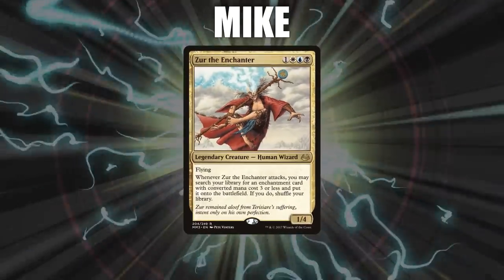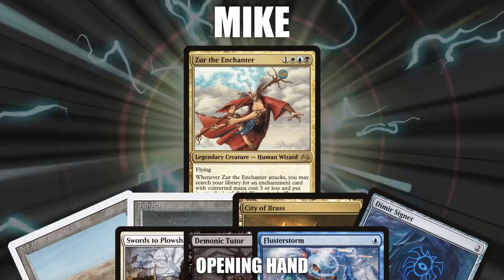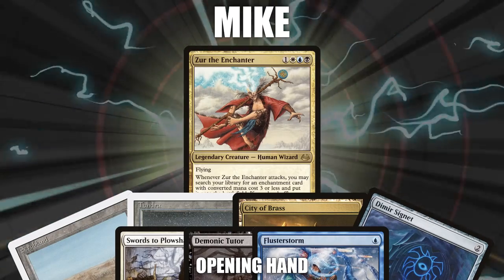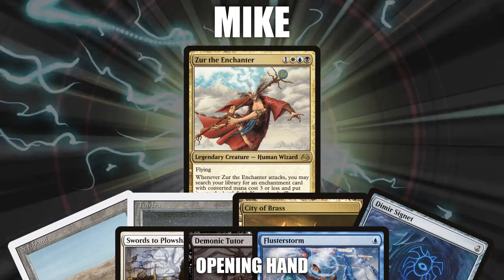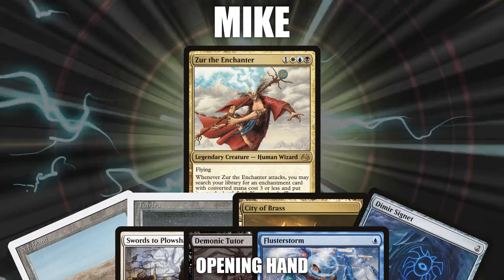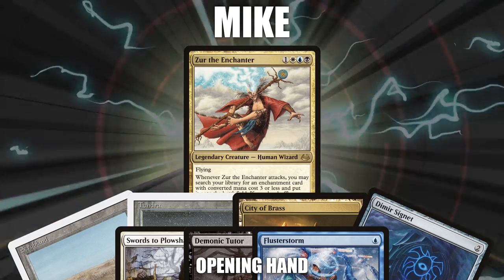Next, we have Mike, piloting Xur the Enchanter. This version of Xur, called Xurand Consultation, attempts to slow down the board with stacks and hate pieces such as Arcane Laboratory, Humility, and Rest in Peace. Mike's opening hand contains a Scrubland, Tundra, City of Brass, Dimir Signet, Swords to Plowshares, Demonic Tutor, and a Flusterstorm.